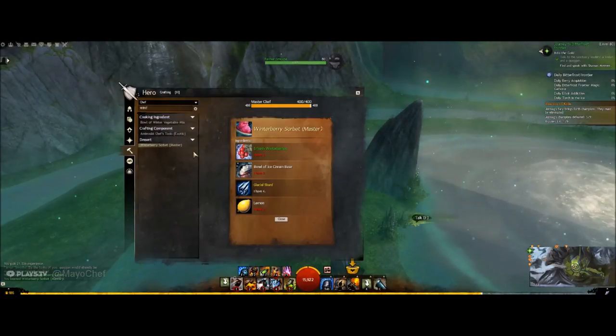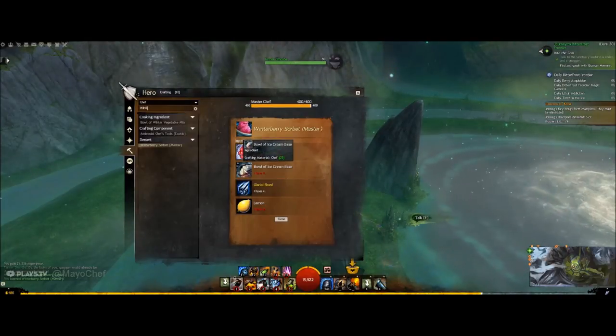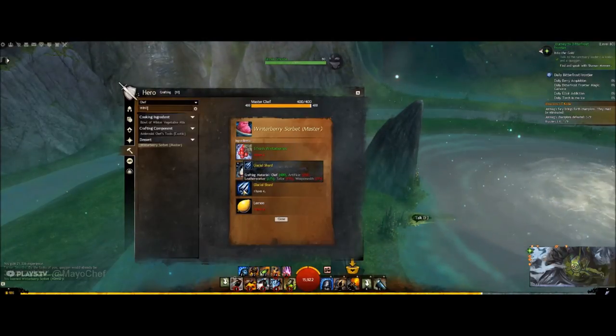Now for this recipe we will need some winterberries, a bowl of ice cream base, a glacial shard, and a lemon.